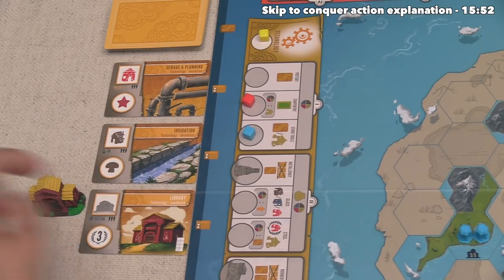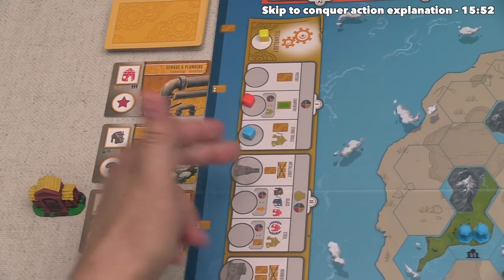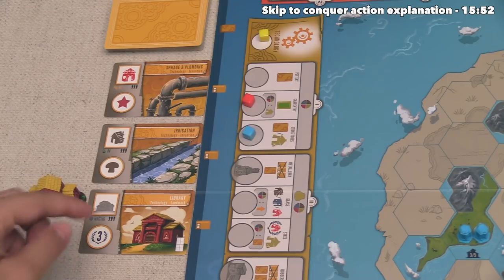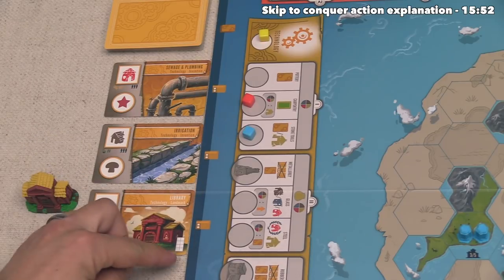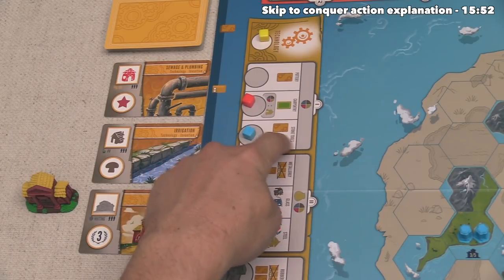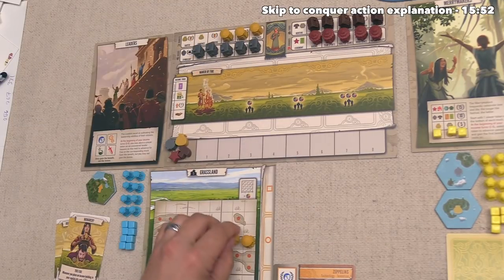I also want to mention that there's a landmark hanging out over here. There are a bunch of landmarks you get for being the first person to get to certain spots on the tracks, but you can also get landmarks of differing sizes from these technologies. For instance, this library can turn into an actual library that goes down into your capital city and covers up a two-by-four grid. Let's now take this action — we are going to place another market income building.